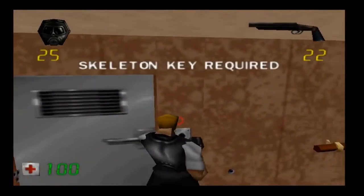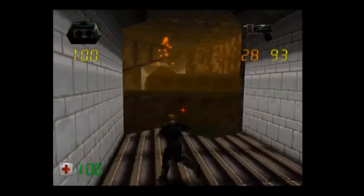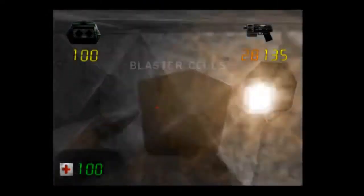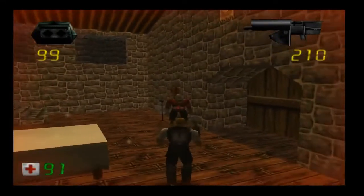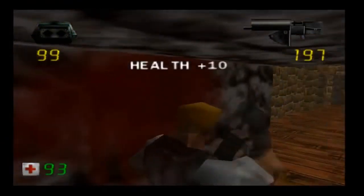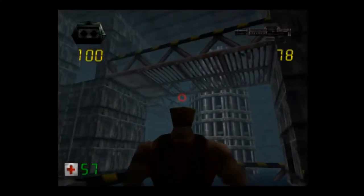Zero Hour reportedly uses a modified Build Engine, and while that's not fully verifiable, it makes a lot of sense. Much of the game looks like it could have been done with the Build Engine, being largely one floor and one ceiling at a time, though it does mix in polygonal pieces where appropriate, including polygonal models for all the actors. The environment textures are fairly sharp and detailed by N64 standards — hardly the blurry mud typically associated with N64 games from the small texture cache mixed with trilinear filtering. Character models have a dollish feel with pieces joined together, which actually makes sense given polygonal limitations.